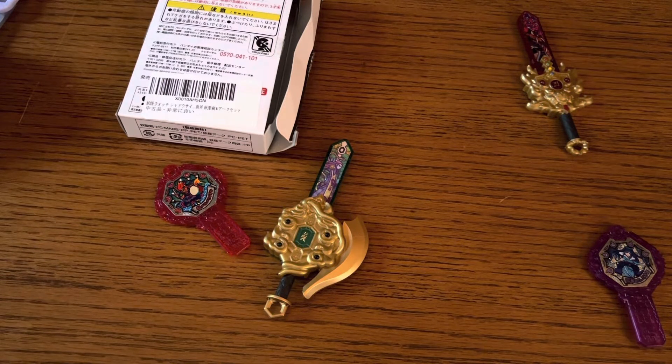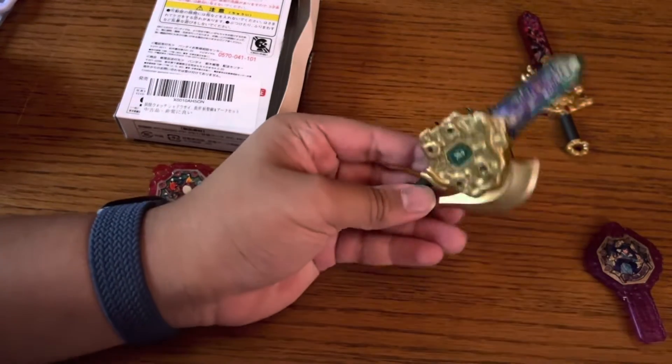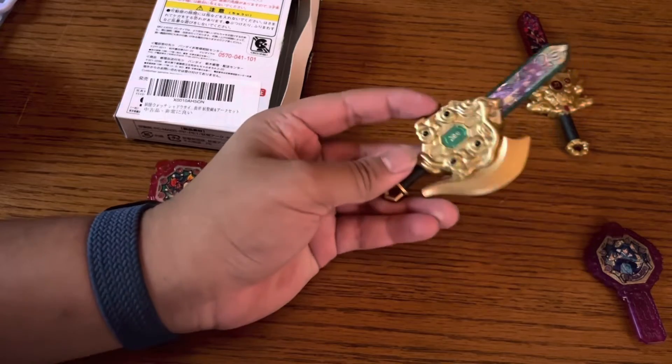Genbu is the Japanese name for the Black Tortoise of the North from Chinese mythology, known as So You. If you're wondering why it's called the black turtle but there's a snake — in Chinese mythology it's believed to be both a turtle and a snake.